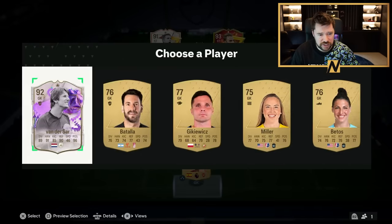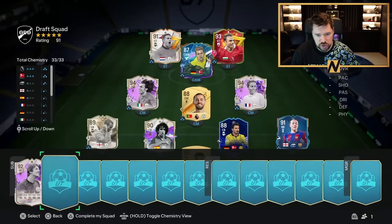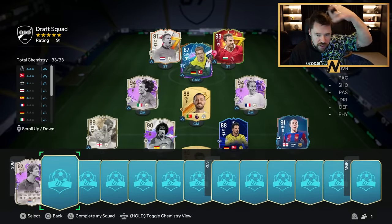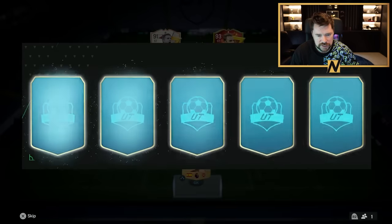I'm going to take Van der Sar as well — same reasons, right? We're going to have to put two icons onto the reserves, but if it transpires we could put Van der Sar in goal and two different center mids in, then happy days. That would be way, way better.